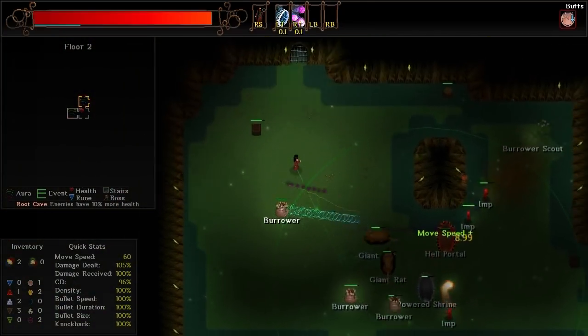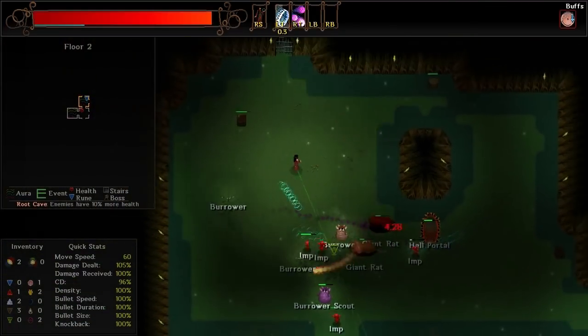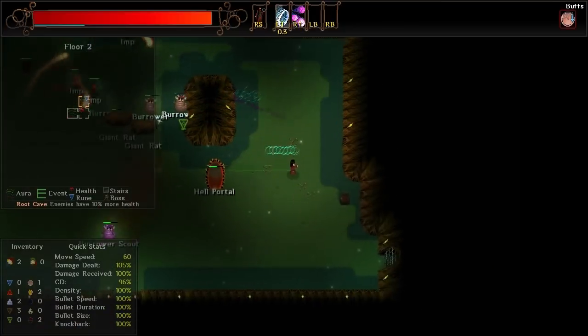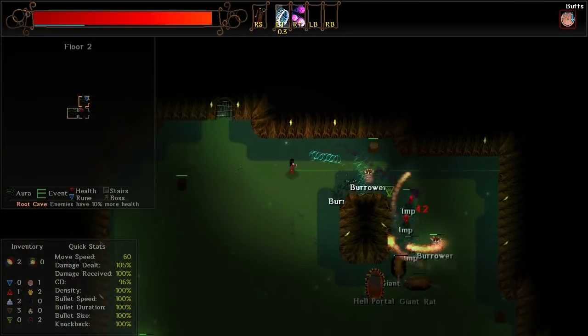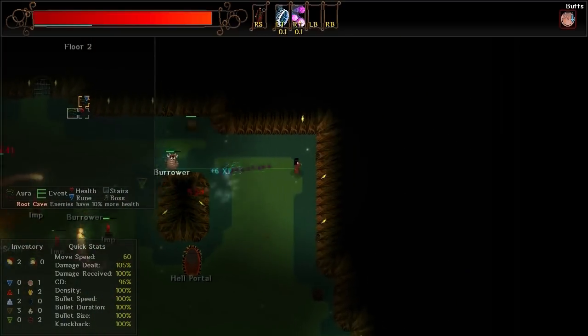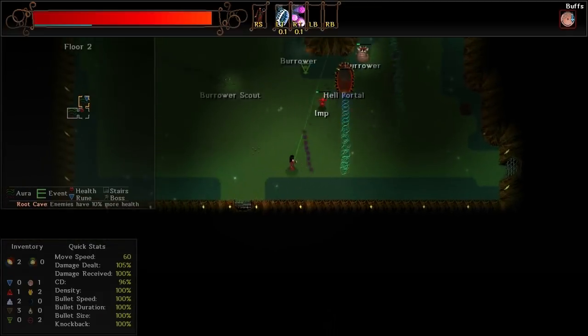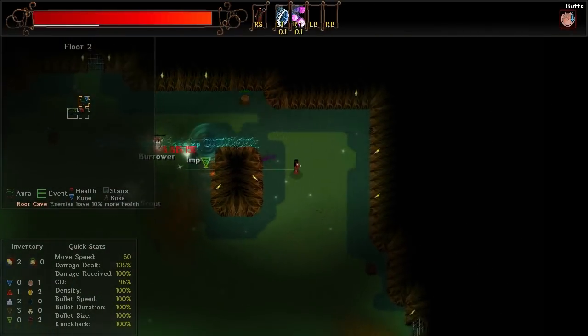By the way, this is regular difficulty — so if it seems like I'm doing a little bit worse, it's because I've actually been playing on Wimpy for a while. Largely that's just because I wanted to see how far I could go, or if I could actually beat the game on Wimpy. And I did. So now it's time to play on regular mode. Realistically, they're not that much different — it really just looks like the enemies have more health, which is not going to be an issue once I have better spells.